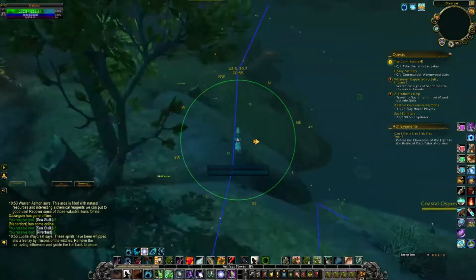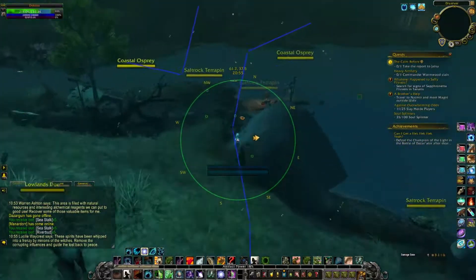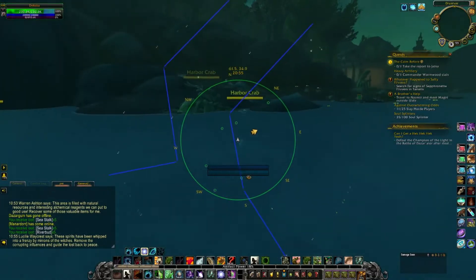The route also passes near at least 4 different bubbling cauldrons, so if you have the Alchemist Tools of the Trade tool, you have additional opportunities for profit.